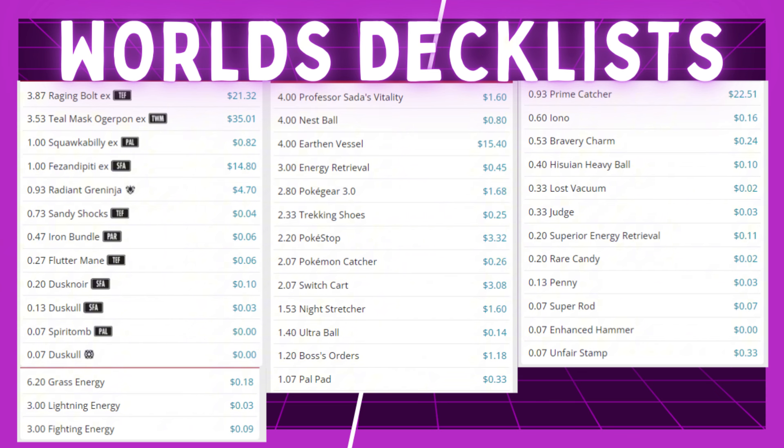This is the average number of cards that every Raging Bolt deck from Day 2 played. Everyone played four Sada, four Nest Ball, four Vessel, three Energy Retrieval, three Lightning, three Fighting, one Squawkabilly, and one Pheasantipity. Other cards had some variance — most people played four Raging Bolt and four Teal Mask, but some played three. At least one person played Unfair Stamp, which I think is a pretty good option right now, and a couple people played Judge. For the most part everyone played six Grass Energy, though one or two played seven.